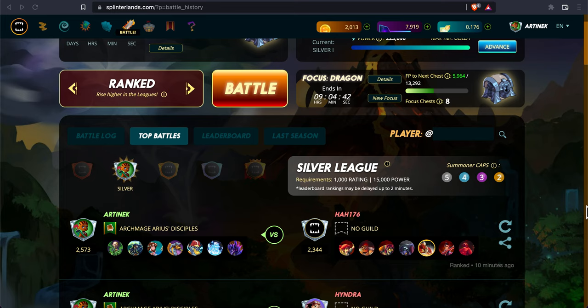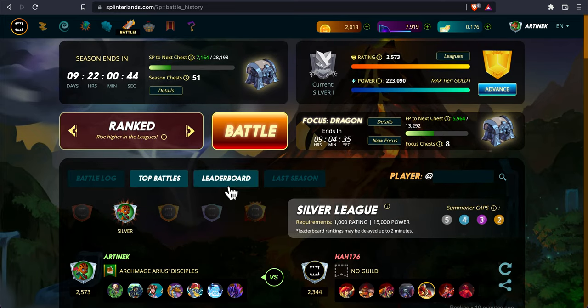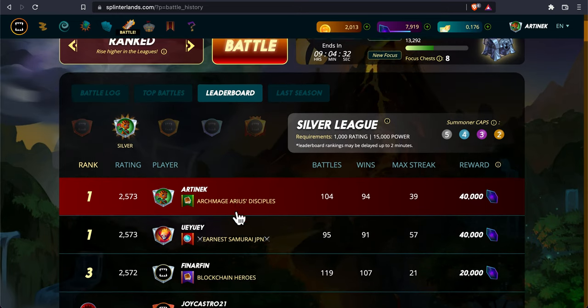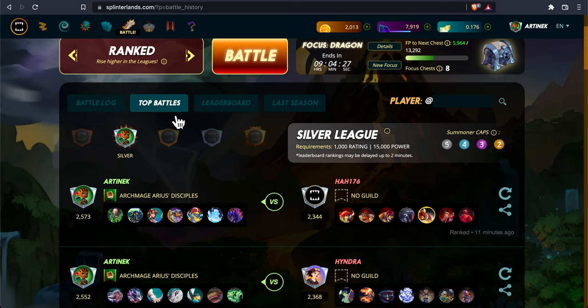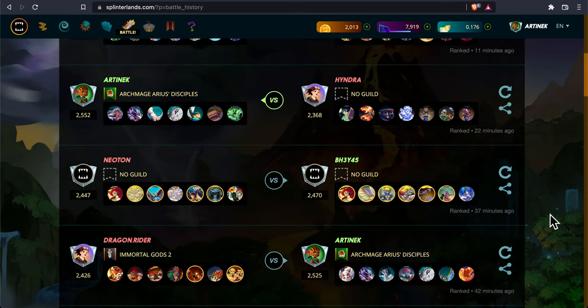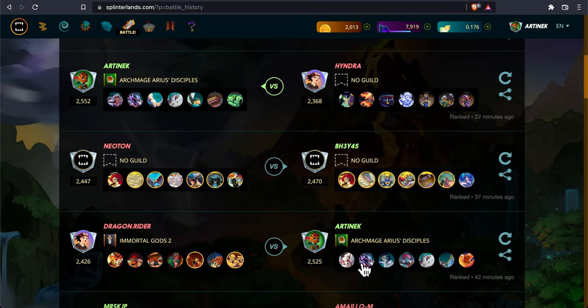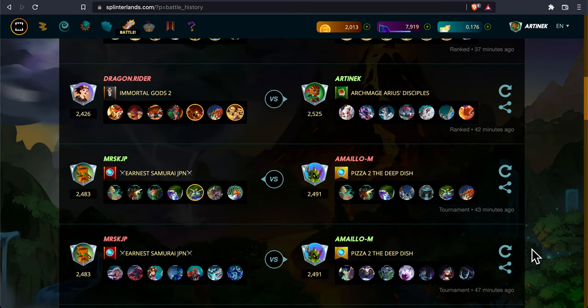Let me explain what a top battle is in Splinterlands. I'm currently ranked number one, tied with Weiwei. I went to top battles and noticed my battles are showing up there. It looks like if you're in the top five or top ten, any battles you're in will appear as top battles. This was a good one against Dragonrider — that person is consistently on the leaderboards.